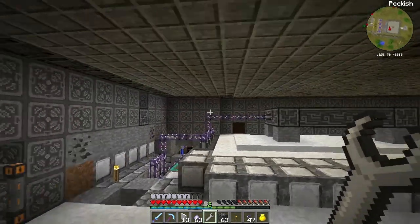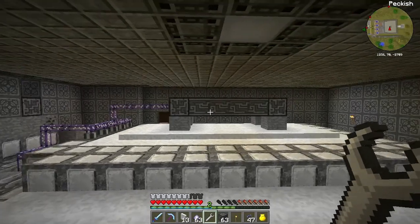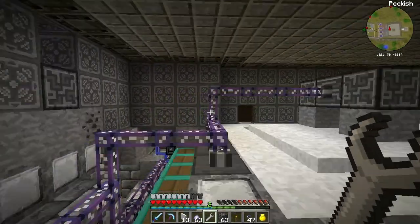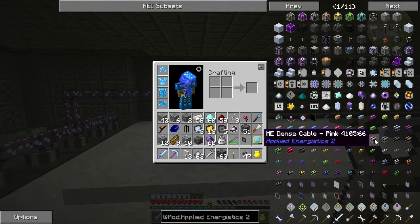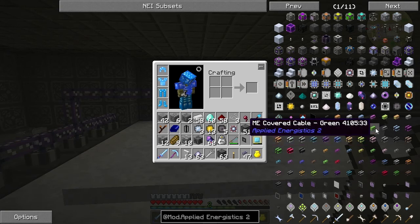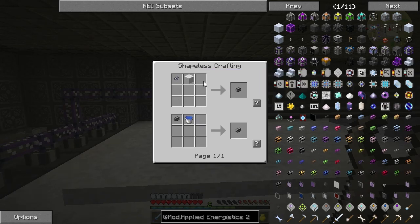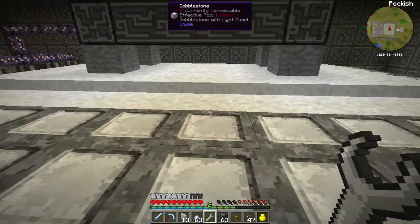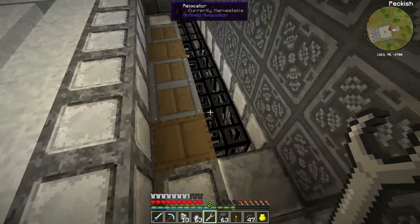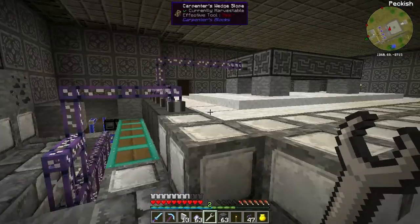I'm going to extend that over and connect all these cables into the controller. I'll probably have that all done when we come back. The cables I'm going to use — I need to make some dense cables which require some of that material, and covered cables which use some wool, so it's not that expensive really. I'm going to go away now and do a hell of a lot of work around here, get all these stripped out and wire it all up, and I'll show you the finished article in a few moments.